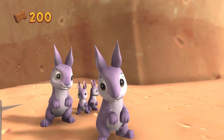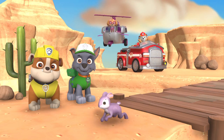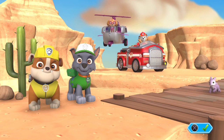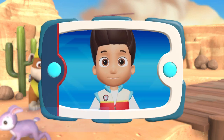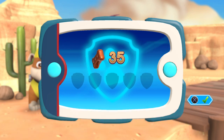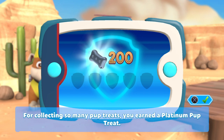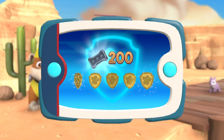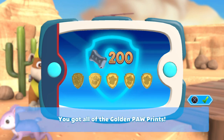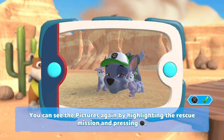We've saved the bunnies! One bunny, two bunnies. Well done, Paw Patrol - those bunnies are so happy that we fixed the bridge so they can go home! Two hundred doggy treats. All five paw prints - you got all of the golden paw prints. And unlocked the picture for this rescue mission. You can see the pictures again by highlighting the rescue mission and pressing the Triangle button.